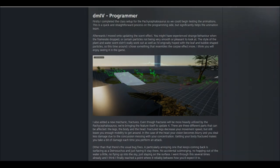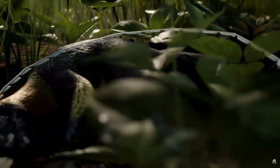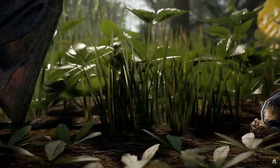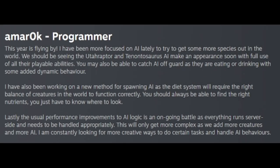He also gave us very good information on how fractures are going to work. There are going to be three different parts that can be affected: the legs, the body, and the head. Fractured legs decrease your movement speed but still leave you enough mobility to get around. In the case of the head, your vision will become blurred and you will deal less damage due to the concussion messing with your concentration. Getting your body fractured means that you will take a little bit of damage each time you perform an attack. I'm most curious to know exactly how much movement loss comes with the leg fracture and how much screen blur we get for a head concussion.